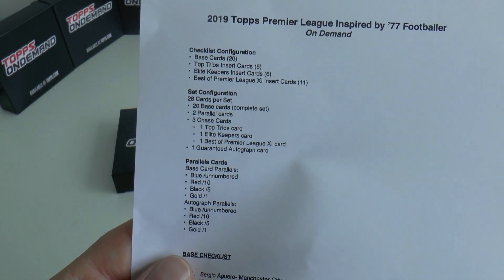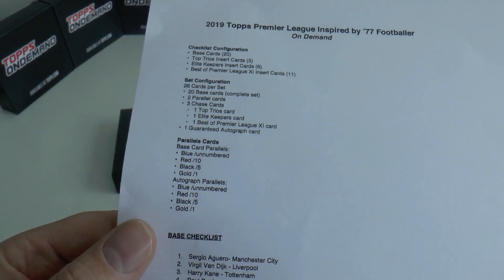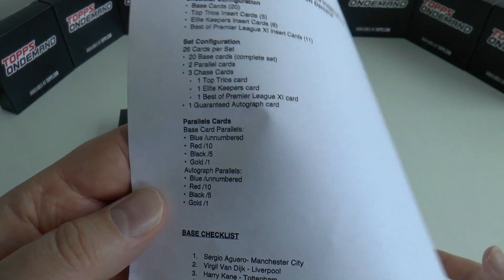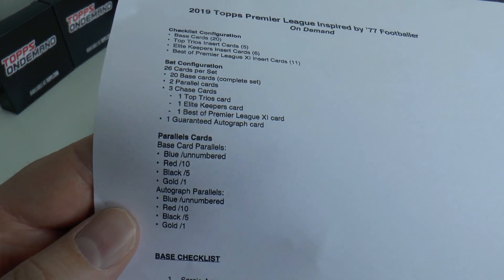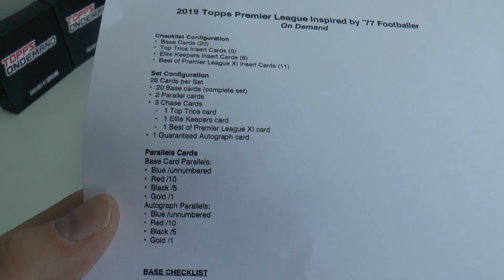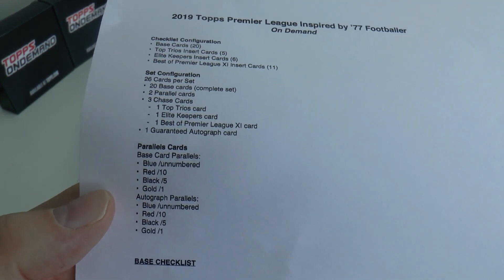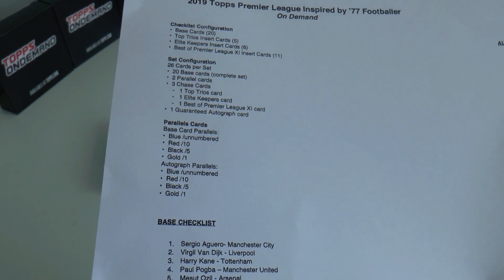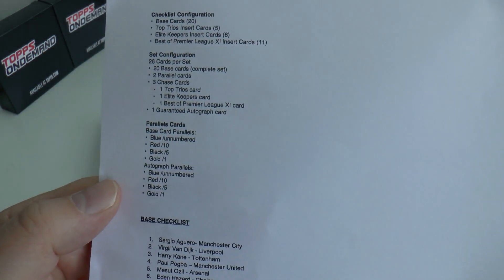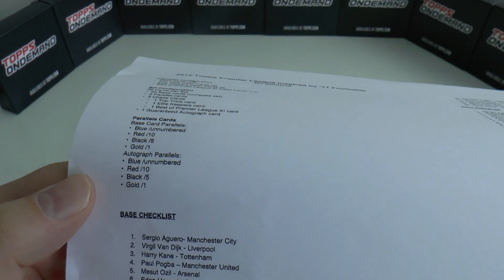There are 12 people who have autographed - again it's those template autographs which Topps use with the stickers. The parallel cards you get: blue are unnumbered, meaning there's an absolute pile of those; red has only 10 produced of each card; 5 of black; and 1 of gold. What a card that would be! Autographed parallels follow the same structure: blue unnumbered, red out of 10, black out of 5, gold out of 1.